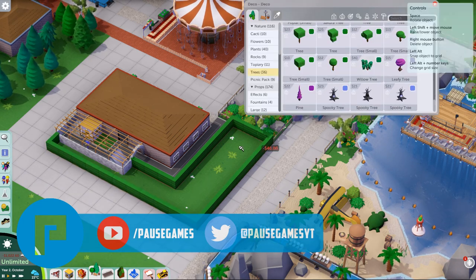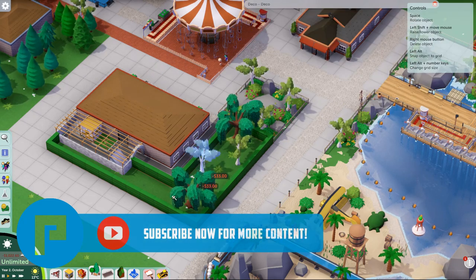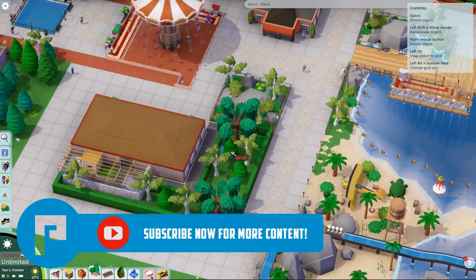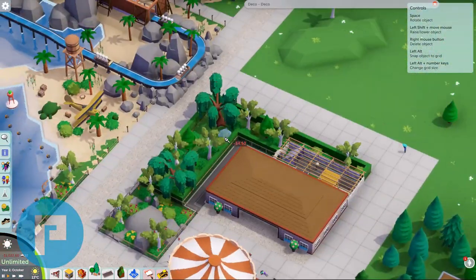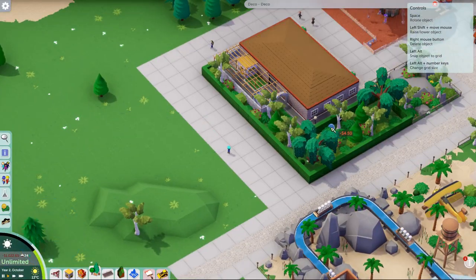In this episode today we continue on with our sort of tropical themed area that we started last time. We put in a new flat ride and then we start work on a major coaster at this entrance area, which is going to be a mine train coaster that fits in nicely with this tropical theme.